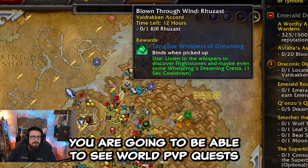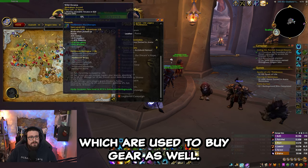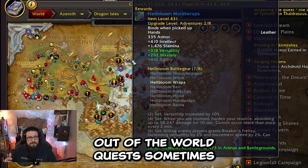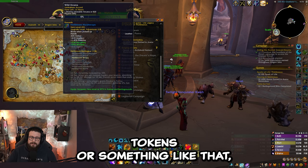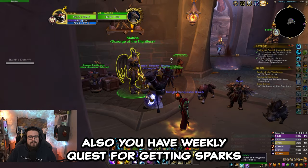If you activate war mode, you're going to be able to see world PvP quests which give you honor and bloody tokens, which are used to buy gear as well. You can also get some pieces out of world quests sometimes, and sometimes they will reward you with like 500 bloody tokens, which will be at least two pieces.